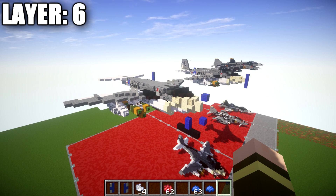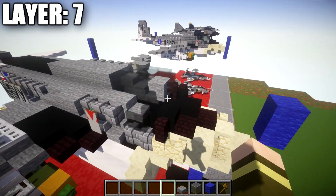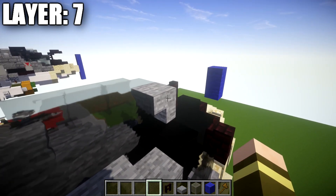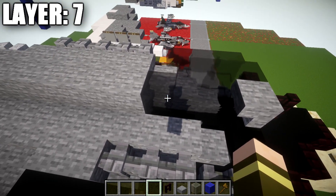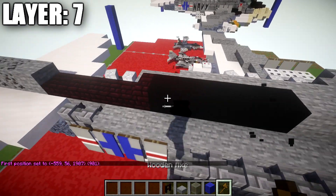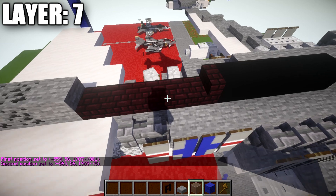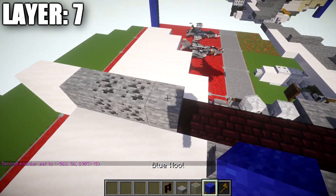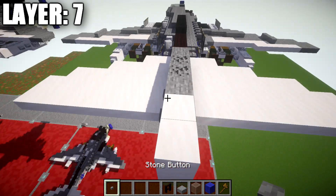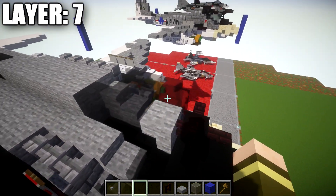For layer seven, place a nether brick fence post on top of the second block of concrete, then an upside-down stone stair followed by a row of three light gray concrete blocks back. Place seven stone blocks back, then five black concrete blocks back, a nether brick stair, four nether brick slabs, a stone block, two stone blocks of coal, two quartz blocks, and stone walls on the stone block and quartz block at the end. Going to the cockpit sides, place a light gray stained glass block next to the stair, then two blocks back and a stone slab.